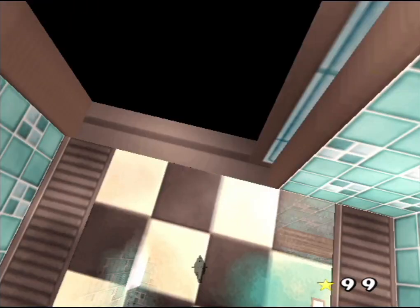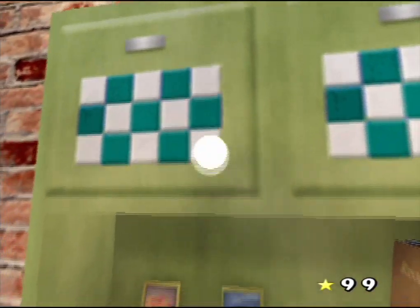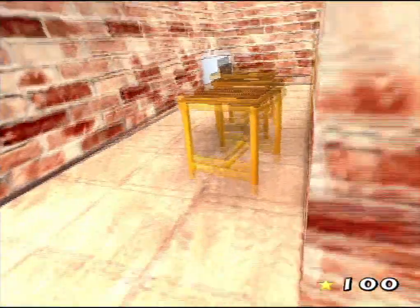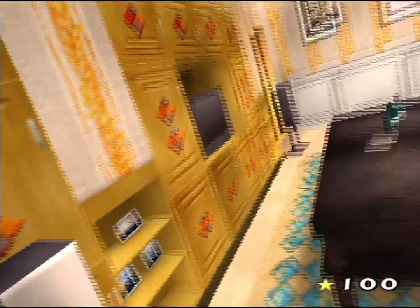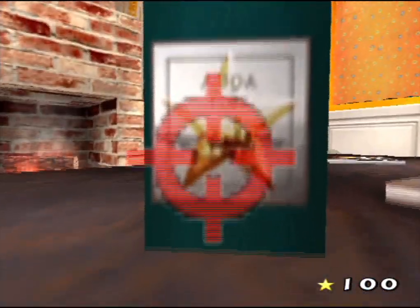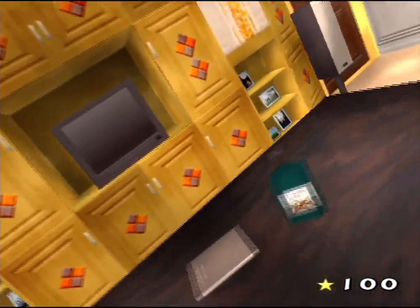I've got just one bloody star left — not in the dressing room, but I need to get out of here. Now we're going to the kitchen to find that last star. Guess what — it's right here, I shot at this thing and it didn't trigger earlier. So with a hundred stars collected we can finally leave the house — whoever locked us in here is satisfied. By the way, what does this bottle say? Obviously it's Aqua. Let's fly away — outdoors awaits.